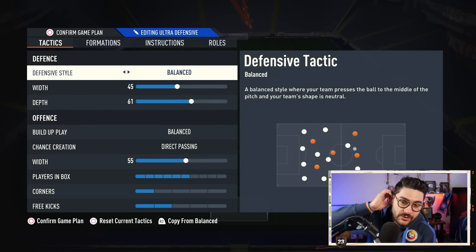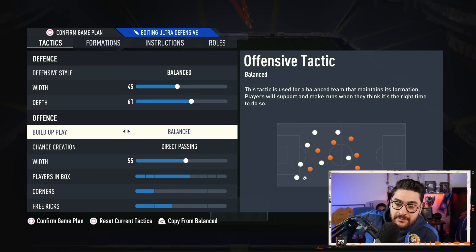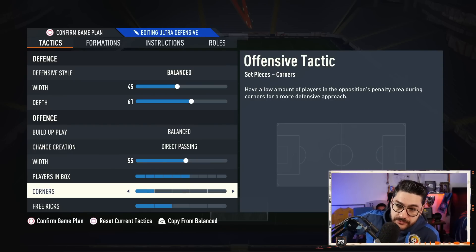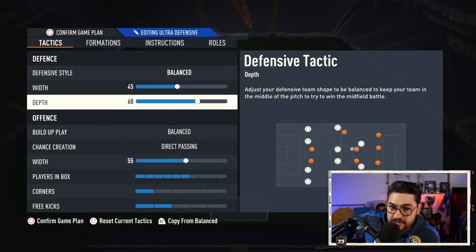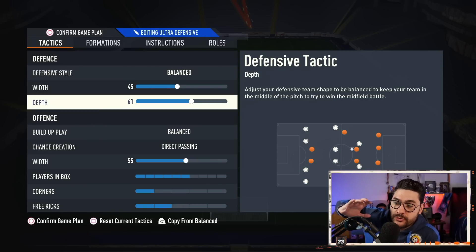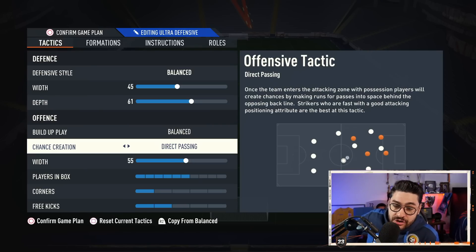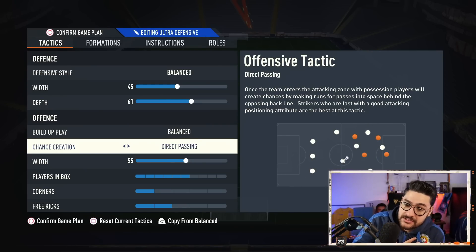Defensive style: balanced with 45, depth 61. Build-up play: balanced. Chance creation: direct passing with 55, 6-1-2. You might say 71 depth is what pros are using — I find it a bit aggressive, still testing things, but 61 is safe for me. An important thing about the 4-1-2-1-2 narrow: you need a strong defense and strong CDMs. The fullbacks need to be — at least the one that has to come forward — needs to have great stamina, very important. Always go with direct passing here, it has been the best for me.